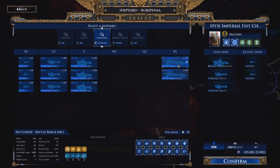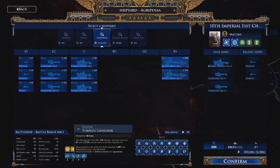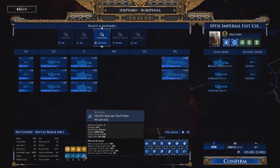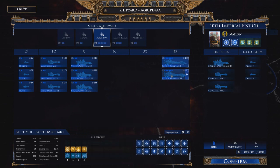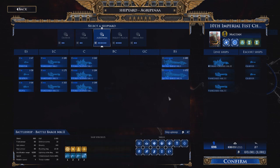We've got Battle Barge Mark 1 and Mark 2. The Mark 1 has a super heavy launch base, torpedo launchers, bombardment cannon, and heavy macro. The Mark 2 instead has heavy lance artillery and lance turrets rather than torpedoes. I like the Mark 2 better.